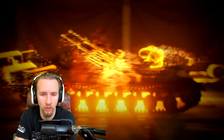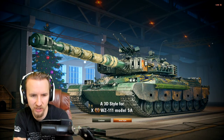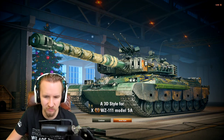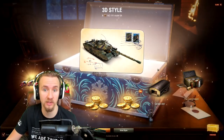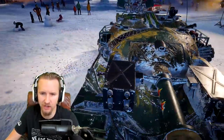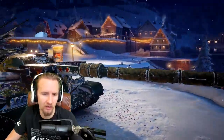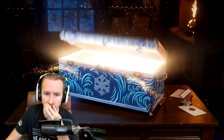We got a tier 10 style — the WZ-111 5A 'Last Dragon' style, with flamethrowers on the front, bags on the back, a crew cage, and some bamboo stalks for concealment-breaking. That came in our 14th box, so it took us four boxes after the Mouse style to get a second style. If only those flamethrowers actually worked! I wish these styles were available outside loot boxes, but that's what we've got.